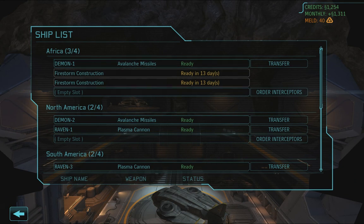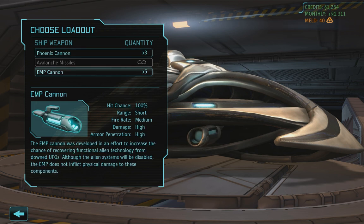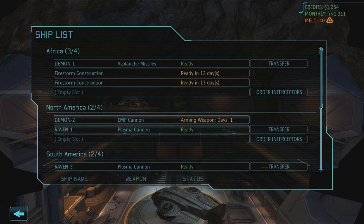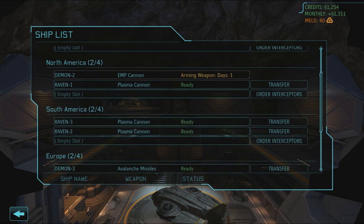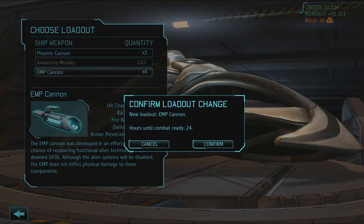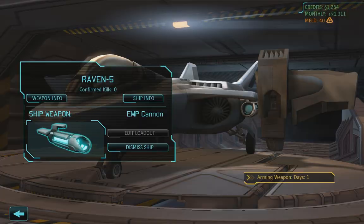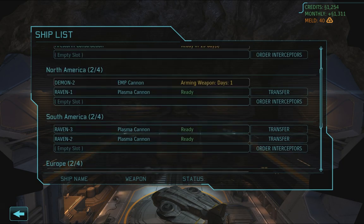Let's equip those. Firestorm construction. The Avalanche missiles are long range. Phoenix cannon is short range. EMP cannon is also short range — that's very annoying. The EMP cannon was developed to increase the chance of recovering functional alien technology from downed UFOs. Although the alien systems will be disabled, the EMP does not inflict physical damage to these components. You gotta get close anyway, so let's give you an EMP cannon.